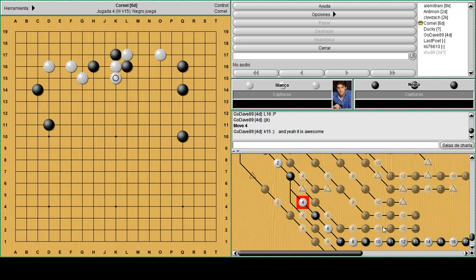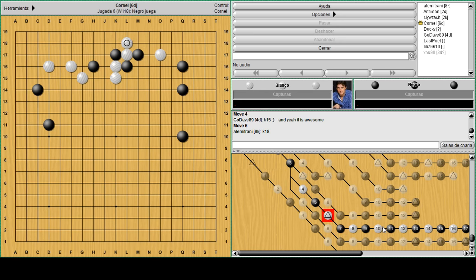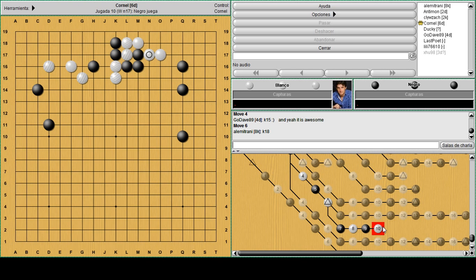If white just extends this way, now you can use the aji of L16 and break the top side, hurting the other stone. Which move next - K18 or M18? The other move is more forcing. If you K18 and white turns, there's not much to do. When you connect, white will connect too. When you try to save the top stones you will lose the middle ones, or maybe the top two and those three can die in a net - it's pretty heavy.